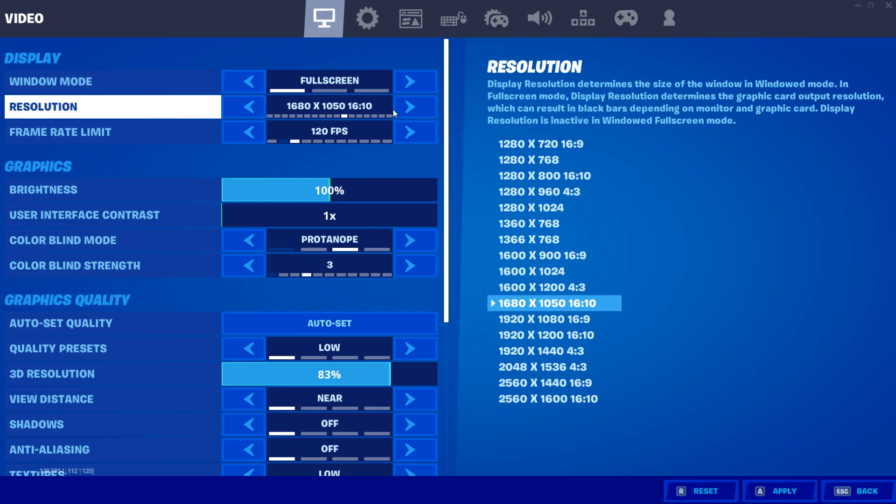Moving on to the resolution, most of you guys watching this will be using 1920x1080 as it's the native resolution for most monitors, but I really highly recommend that you guys go ahead and use 1600x900 since it will give you a huge FPS boost. 1600x900 is not a stretch resolution so your game will not be stretched out. Instead, it's just a slightly blurry version of the native resolution. Go ahead and give it a try, and if you still don't want to use it, I'll show you an alternative for that as well.